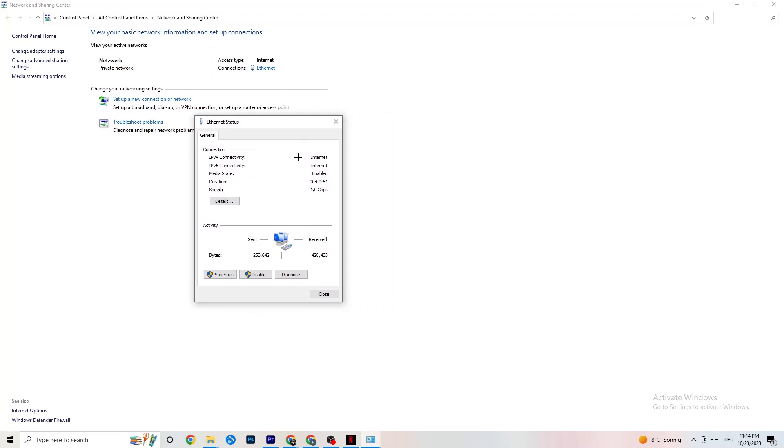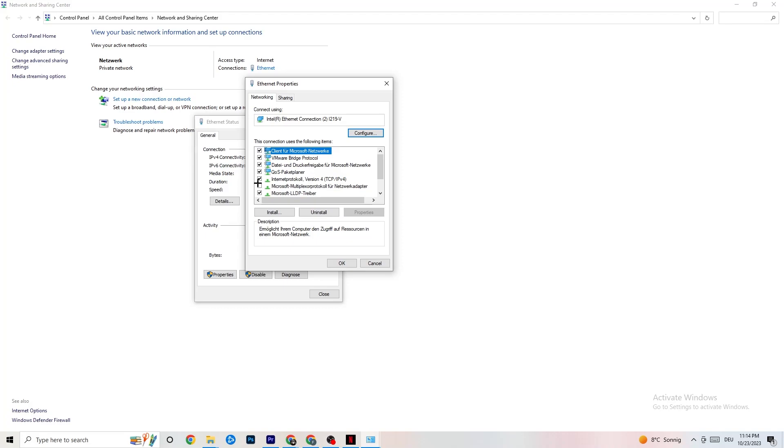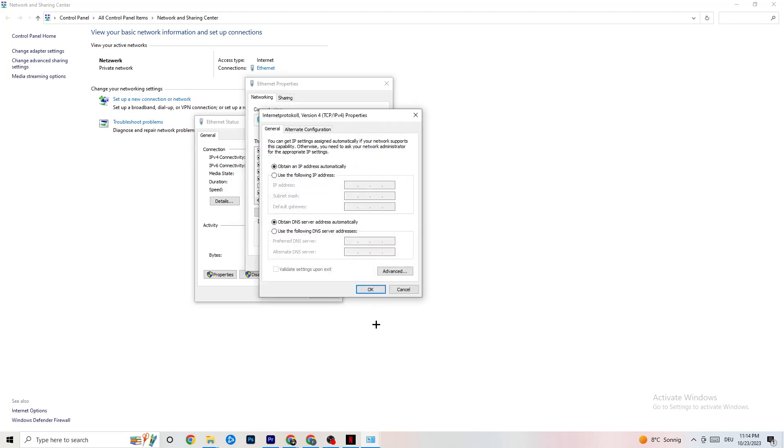Next, go back and click onto Ethernet. You'll see a lot of data here. Click onto Properties — note you'll need administrator rights to access this. Scroll down until you see Internet Protocol Version 4, and double-click it. Then go down to your DNS server address section.